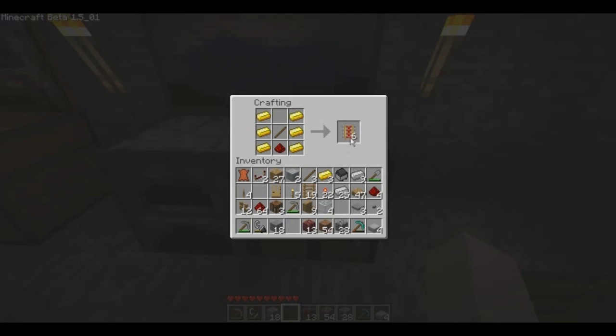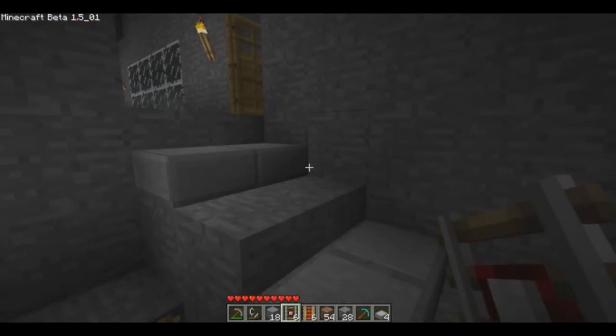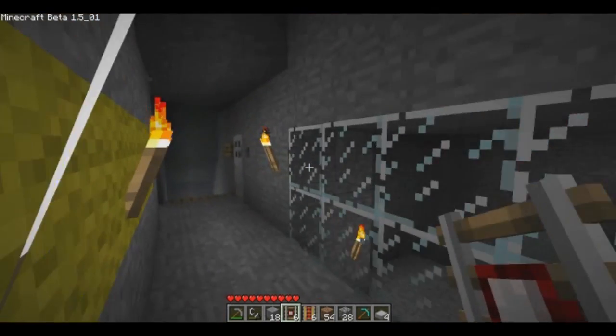Now you've got your powered rails. How these work is you place one down, and while it is powered by redstone, any cart that moves over it will be accelerated to full speed. What I also just made is a detector rail — it's essentially a switch, like a pressure plate button, that will temporarily trigger redstone, but it can only be activated by a minecart. So let's check this out.